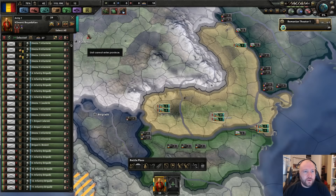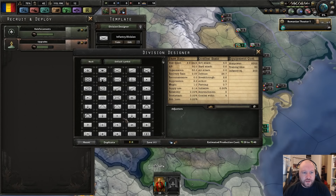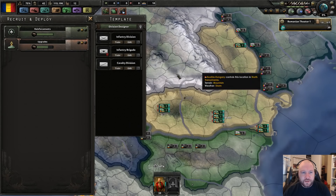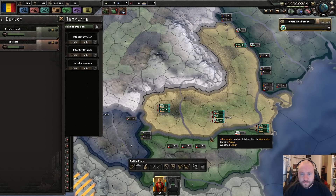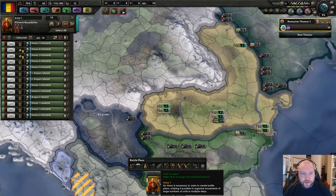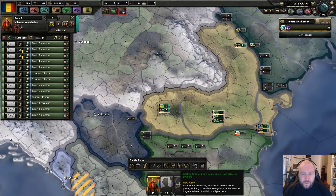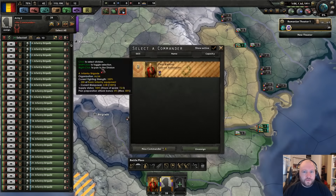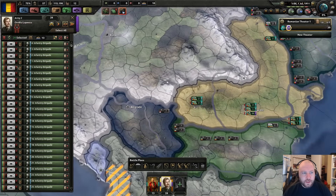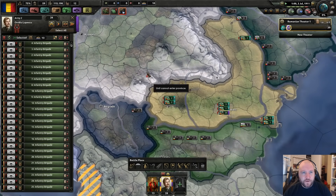What I want to do now is mark those divisions in such a way as to recognize them — get them into a separate category. Then we're going to put them under the command of some general and have them exercise for the army experience points.